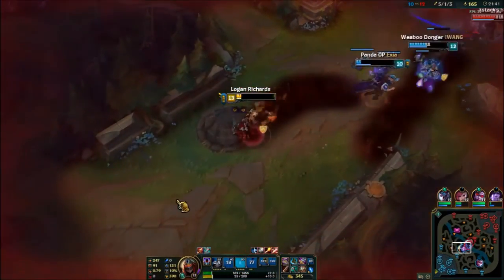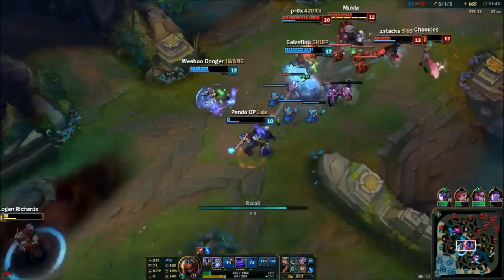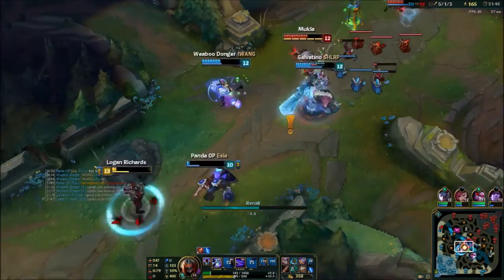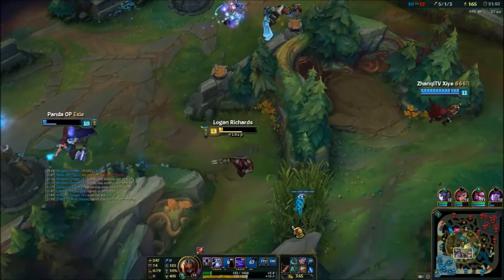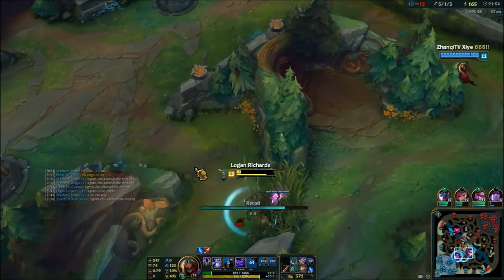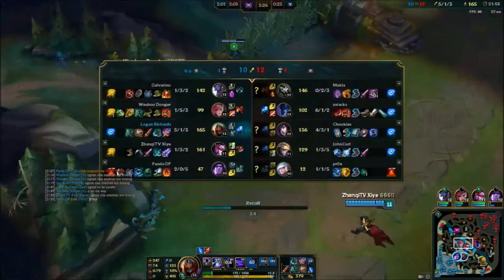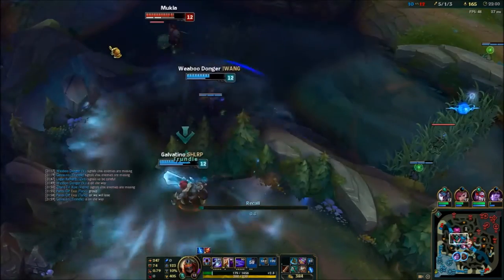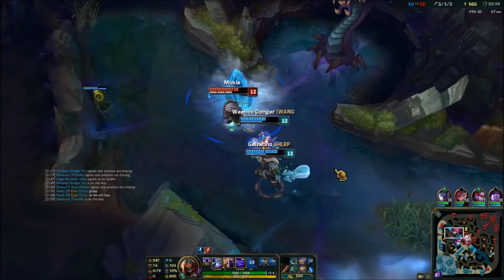Now if you want to cap out at 40% CDR, you build Death's Dance. Death's Dance is a good item — it's AD, it's lifesteal, and it'll keep you from being bursted, so you can take 1v1s a little bit better. If they're an engage comp or something like that, Death's Dance will be your go-to item. And that'll get you 40% CDR. Then after that you can go Last Whisper or Blade of the Ruined King — whichever you need. If they have armor, take Last Whisper. If they have health, take BotRK. Mercurial Scimitar if they have CC, or Sterak's if you're still getting bursted.